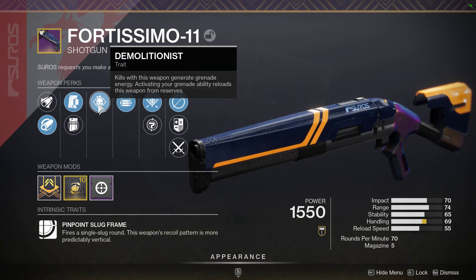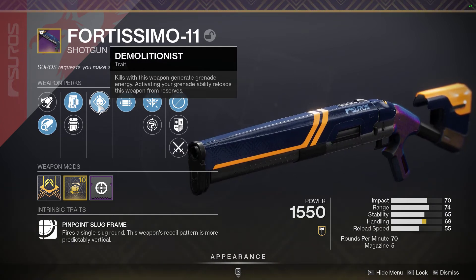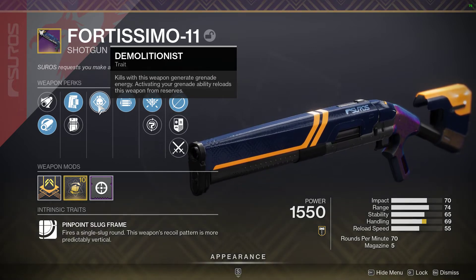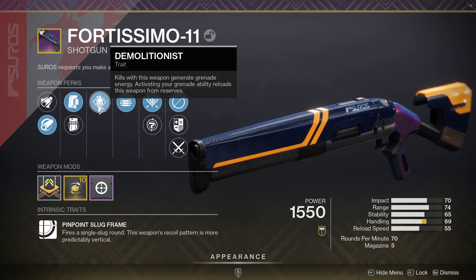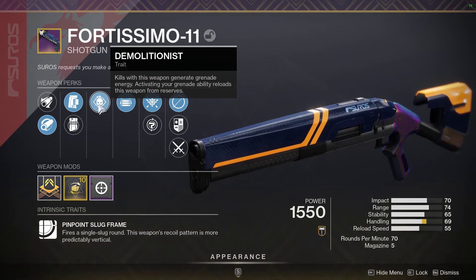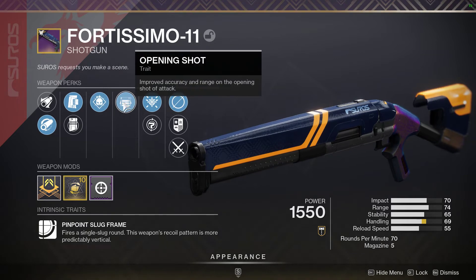Demolitionist — this one is a bit of a sleeper, especially if you're somebody like a bottom tree solar titan and you rely on sunspots to get your kills. With about 5 kills, this can fully reload your grenade energy, and when you throw that grenade, your shotgun will be reloaded from reserves.